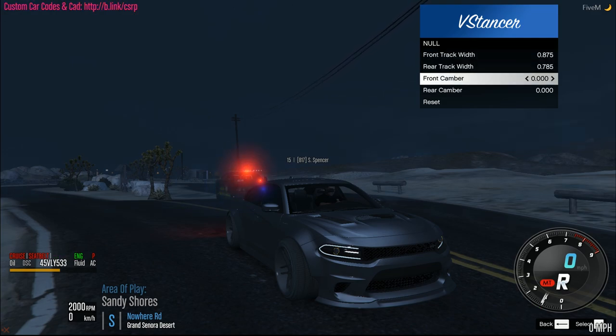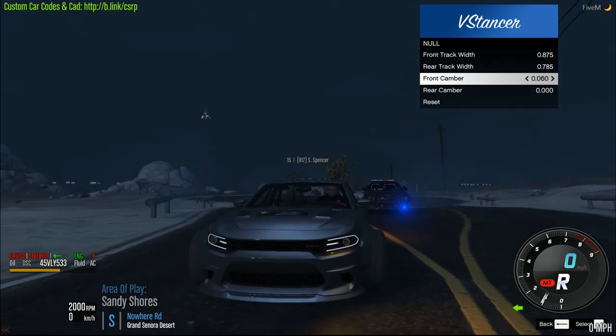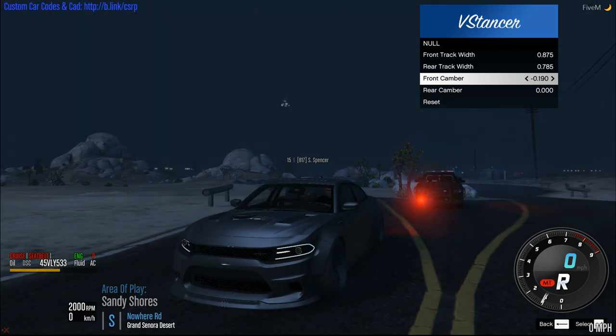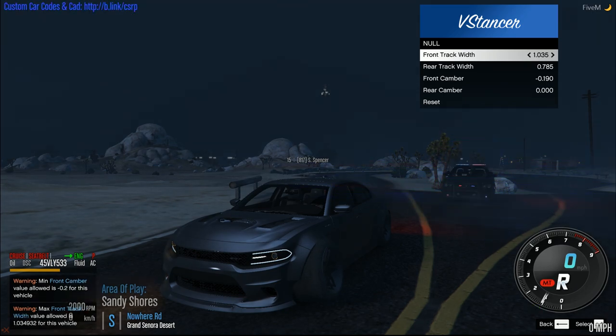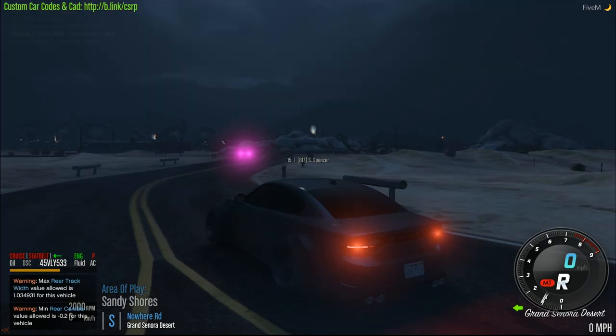So I want camber, so you go to front camber. A minus is inside and a plus is outside. Most of you guys are going to be doing inside. It goes all the way up to 190, and front track width goes all the way up to 1035.